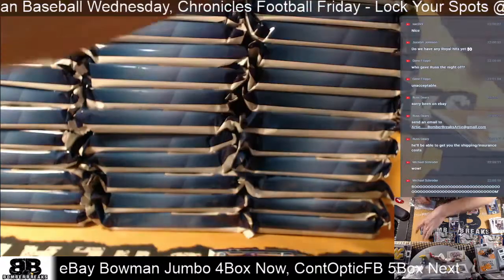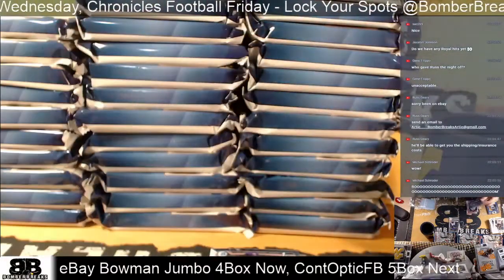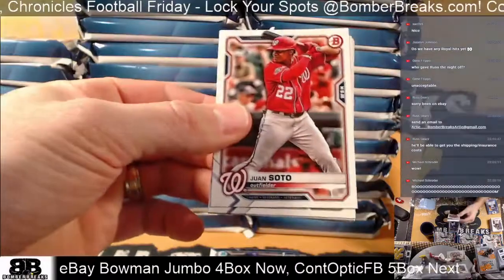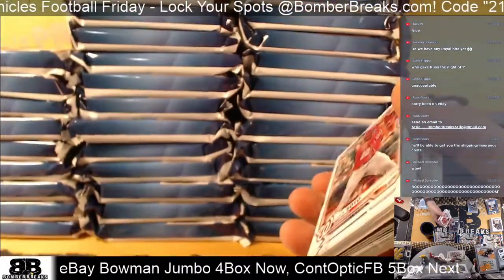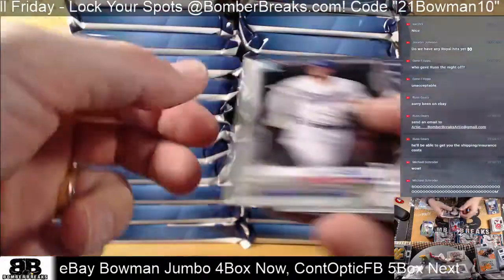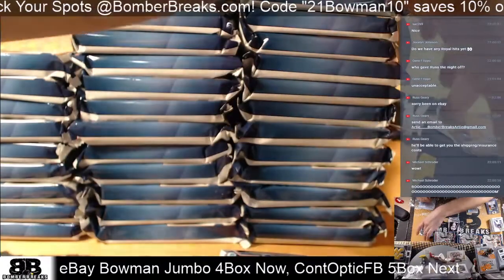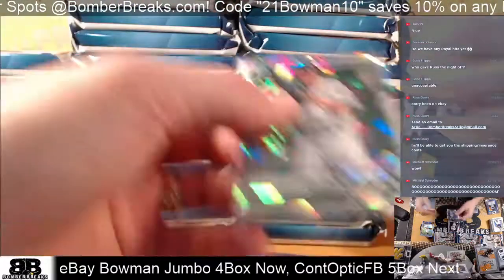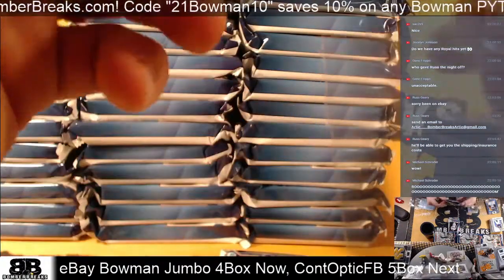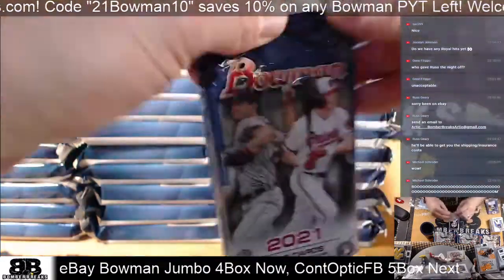Camera backed up a little bit there — sorry guys. Torkelson and Pache for the Braves, Top 100 number 14. Torkelson Chrome, and there's another Torkelson — two Torkelson's in there! Hosey, Brujan, Kavaka, Reyes, and Kirby Atomic. Spencer Torkelson for the Tigers shows up in the 1991 and the Scouts Top 100. The 91 looks like it was definitely cut — one of those crazy offset ones.